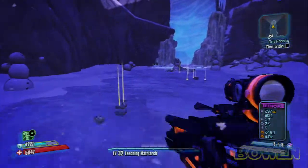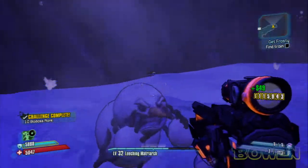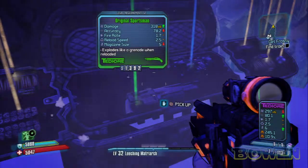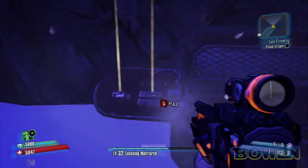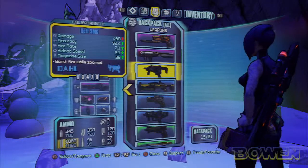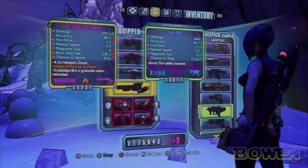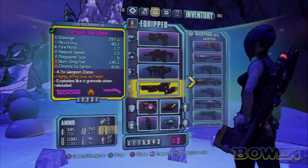I guess I could have used the shotgun and destroyed them all. We got us a chest — we got a green, wait it's a slag gun. Let me check it out — it's a blue slag. That would actually go well together. Let's put the slag and then the fire.